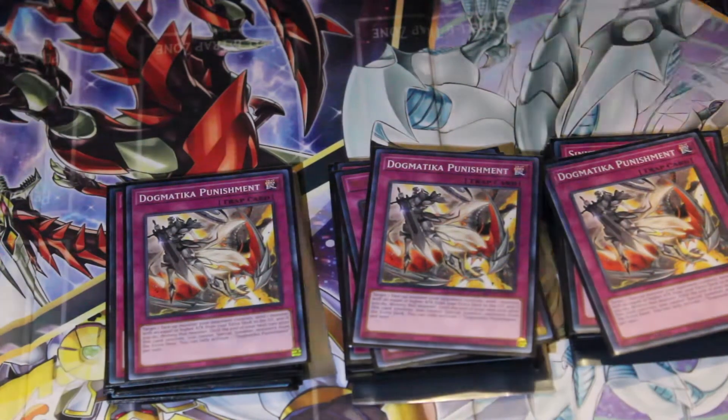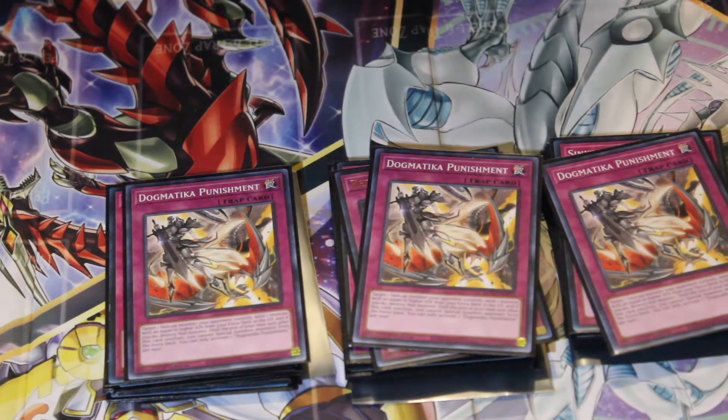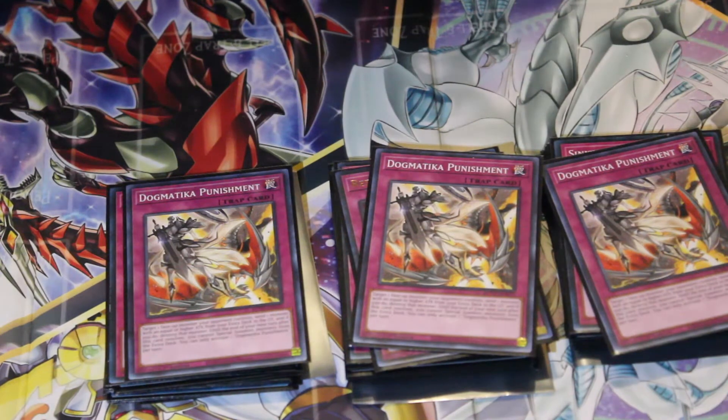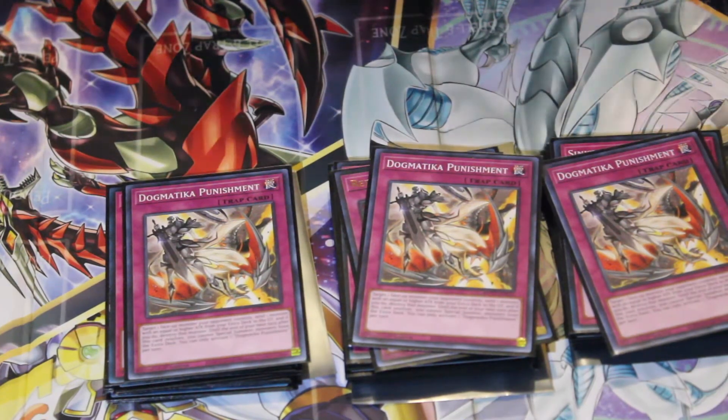Dogmatika Punishment: if you send your Shadoll card from the extra deck to the graveyard, it activates an effect — destroy a monster — and activates one of the Shadoll fusion monster effects. Or you can send the obvious card everybody sends, Elder, and pop two cards on the field. But for this card, you can add a Shadoll card to your hand and send it to the graveyard and activate the effect. There are so many things you could do with this deck.